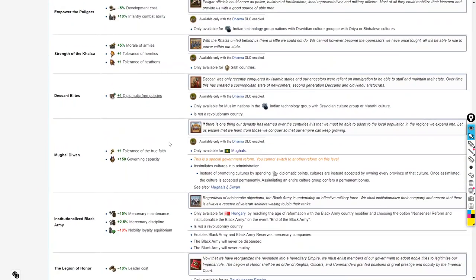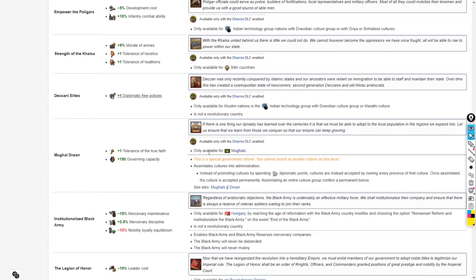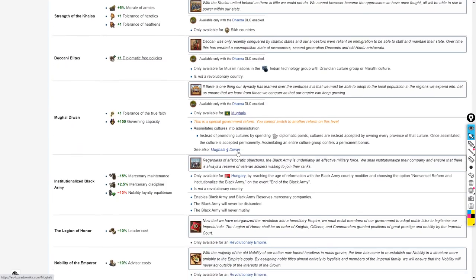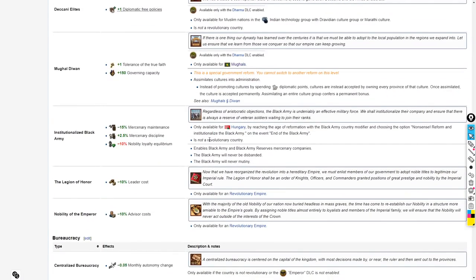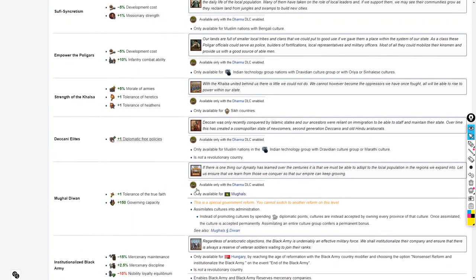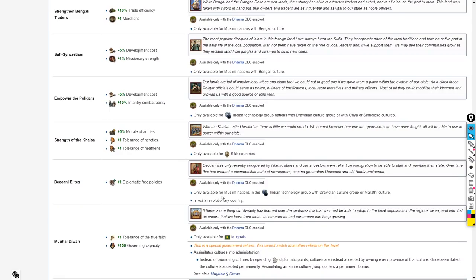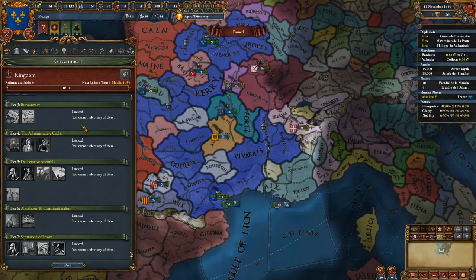For interesting tier two reforms, the Mughal Diwan is probably the strongest government reform in the entire game, only available for the Mughals. There's also Institutionalized the Black Army for Hungary, which gives mercenary maintenance and mercenary discipline. We're not talking about revolutionary governments in this video — that will be a separate video. There are also the Kennel Elites, which give diplomatic free policies, only available for Muslim nations in the Indian technology group with Dravidian or Marathi culture.